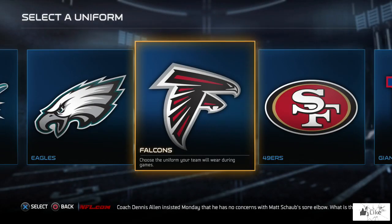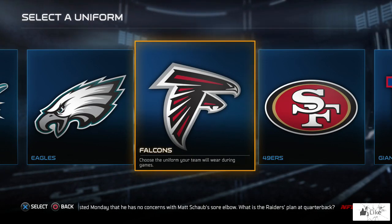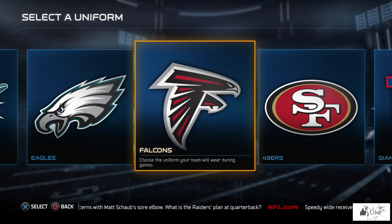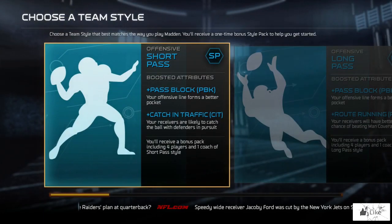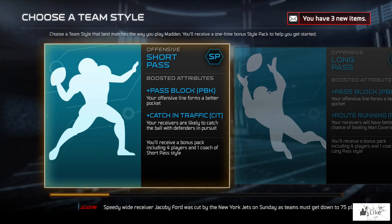So here we are guys — Madden 15 Ultimate Team. I'm going to go ahead and select the Atlanta Falcons uniform. Hopefully sometime down the road I'll be able to get my hands on that elite team captain Julio Jones. So here we go, we're selecting our uniform. Now it's going to tell us to choose our play style, team style.